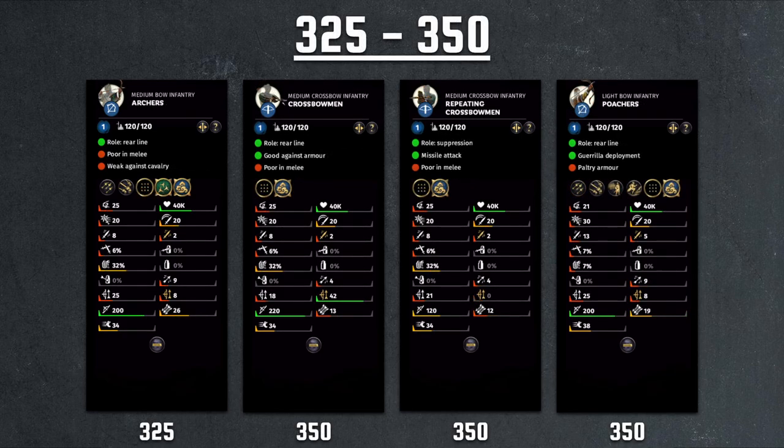Moving on to the 325 to 350 cost range, we have the standard archer. This unit looks just like the yellow turban archer we saw earlier, except it costs a little more and the melee is still very poor. You do have better armor now. The bow is the same exact bow with more ammo. My opinion on these is the same — you don't really want these units in your army.